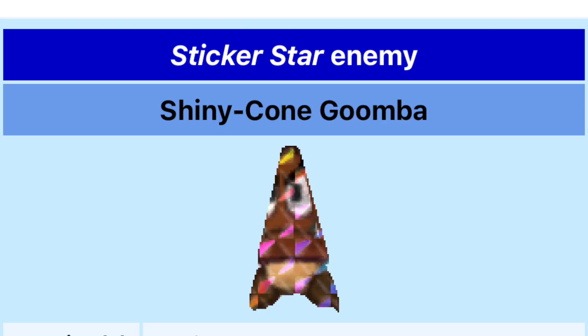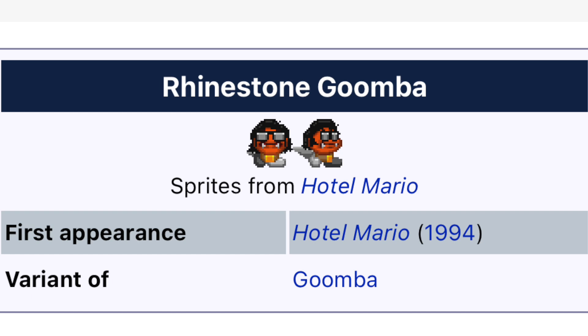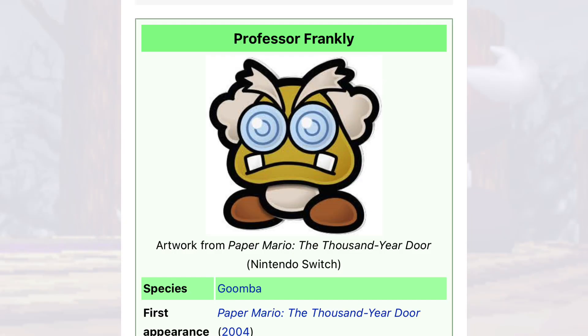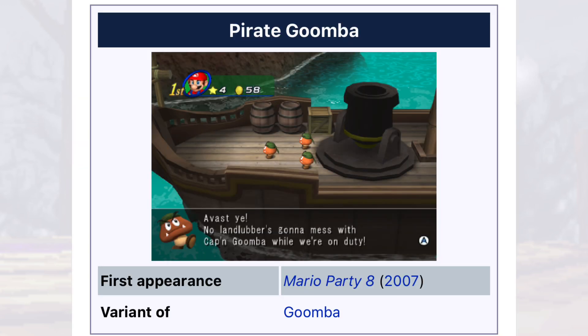Also in D-tier: the Shiny Cone Goomba, which is just an eyesore; the Rhinestone Goomba, which has sunglasses on but just kind of looks dumb — it's from Hotel Mario; Professor Frankly, never really a fan of those goofy crazy looking glasses; and the Pirate Goomba. Design-wise they're not that bad, but their only purpose is to be really stupid and annoying in the one map they appear in Mario Party 8.